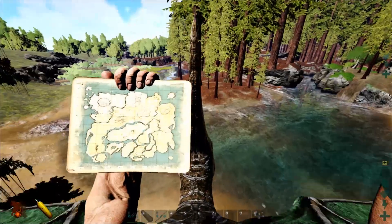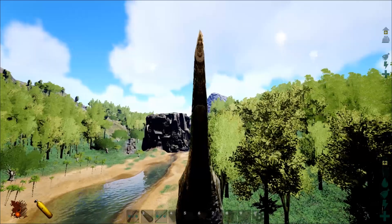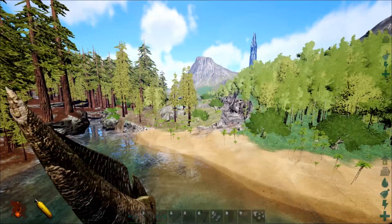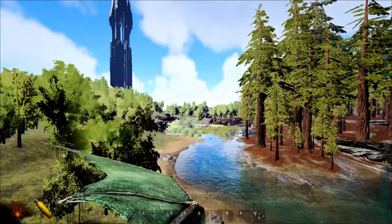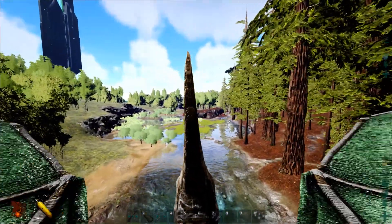It's not showing up on the map but if you follow Carno Island and go across from it, follow the stream down — you'll hit a right to go to the volcano. If you go left, that's where the beaches are. We're going to head down that way toward the area near the swamp and redwoods.